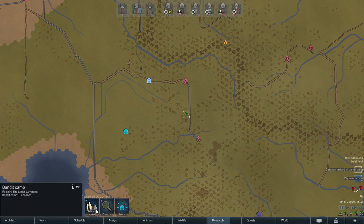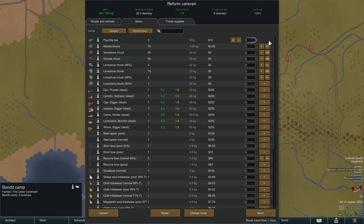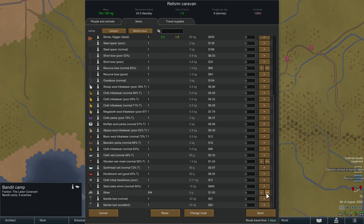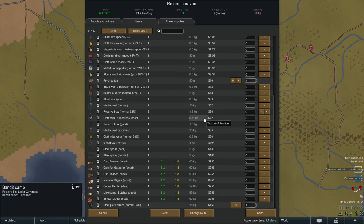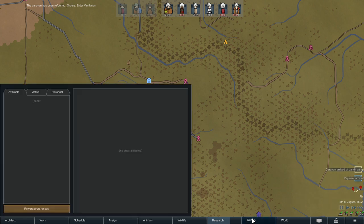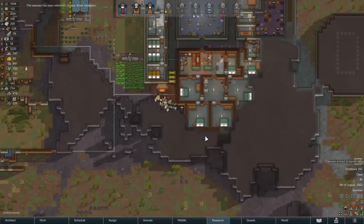We're going to leave the bandit camp. We got some injuries — they'll be treated on the road. We're not going to grab the Huntsman prisoner, but we'll grab the Psychic T. Not grabbing any dead bodies. Grabbed a bunch of silver. This plate armor is worth quite a lot — we could consider selling it. We'll grab the Smokeleaf and Pemmican. It was a quest, so we should get the payment here. Payment arrived — excellent!